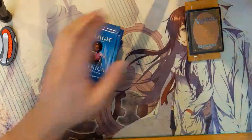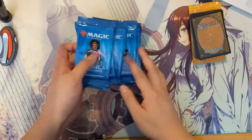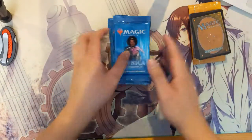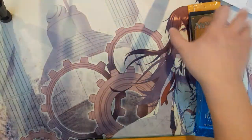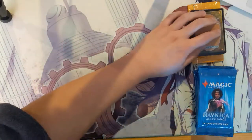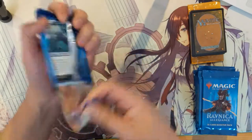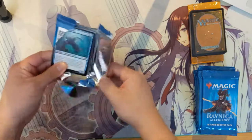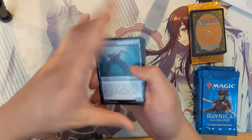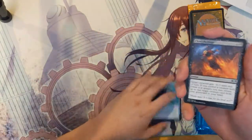We are going to be doing 12 packs of Ravnica Allegiance and we're also going to do kind of a mail day — a steady stream of different things coming in — and recap what we've received in the past couple of weeks. We'll probably jump into those cards about halfway through the opening. The biggest card I want to see is the Prime Speaker — essentially the creature Birthing Pod — really excited about that. It was a mechanic I always liked.